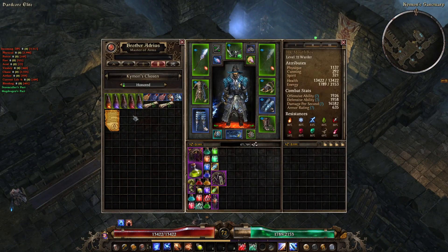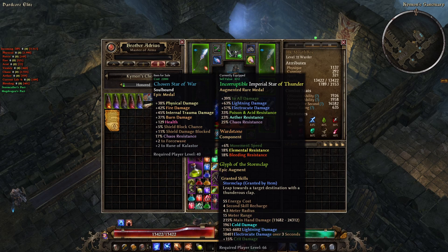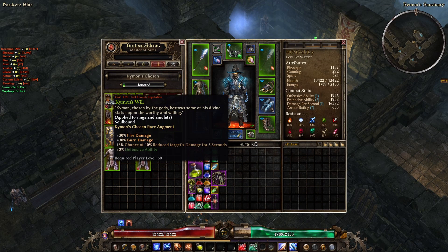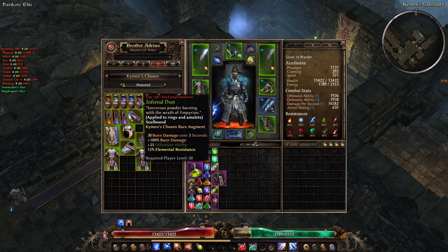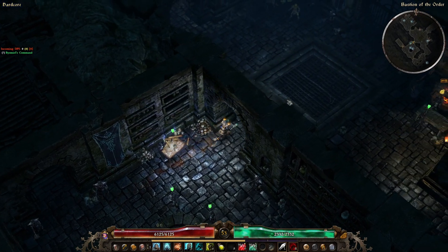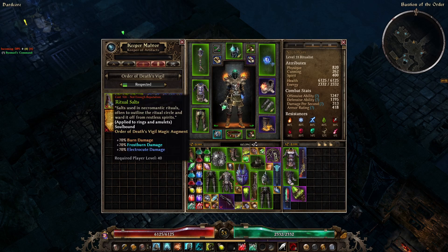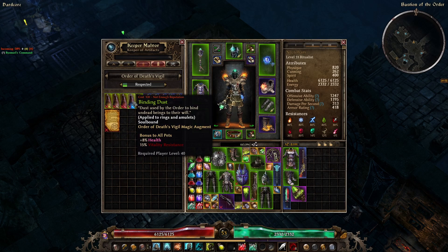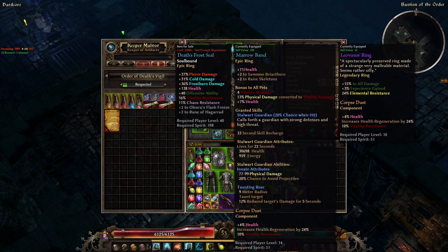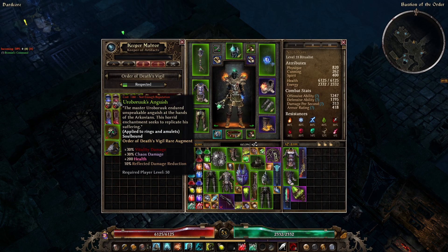Tip number 5: Choosing Death's Vigil or Kaimon's Chosen. This is a choice we need to make in the game — to choose between Death's Vigil or Kaimon's Chosen as a faction to side with, with the other going to war with you. Death's Vigil focuses on cold, vitality, and pet damage, while Kaimon's Chosen focuses on physical, fire, and lightning damage. Each difficulty level you have the option to change who you're siding with, and in doing so, reset the faction reputations you've made along the way. The only caveat is if you have selected to play Necromancer — Kaimon's Chosen will not allow you to side with them, which is actually a really nice touch and goes along with the lore of the game.